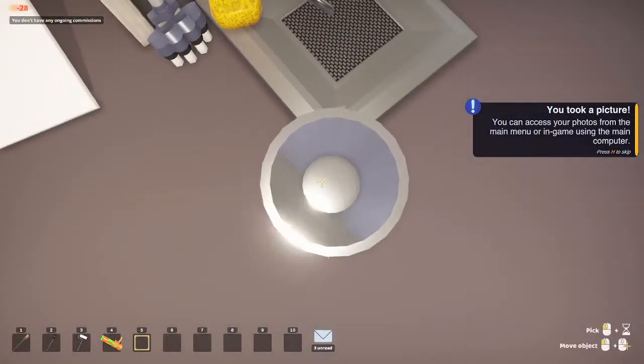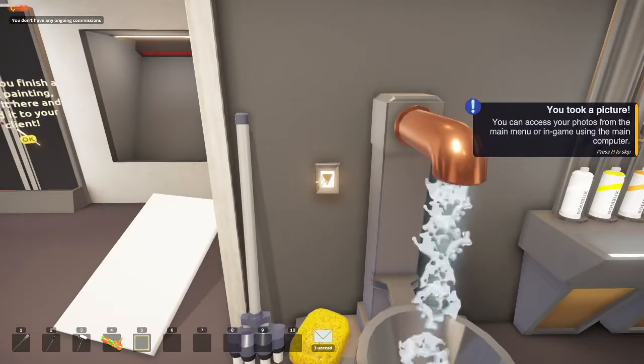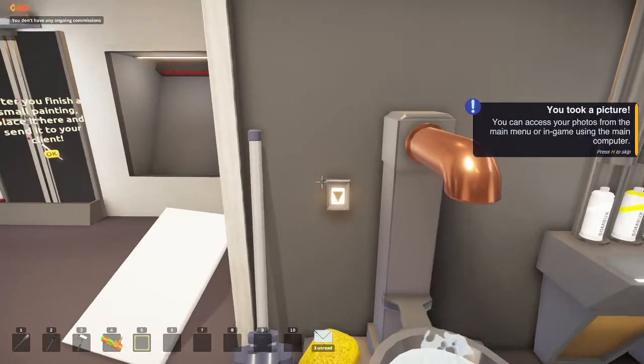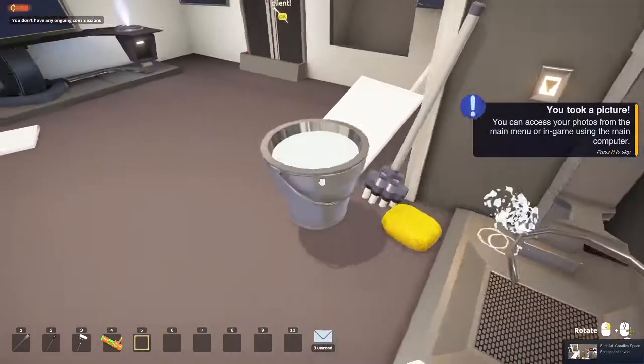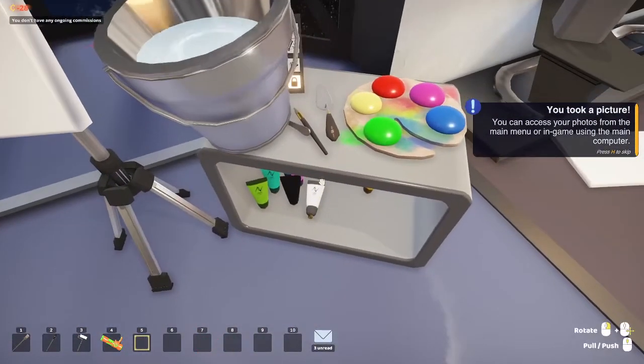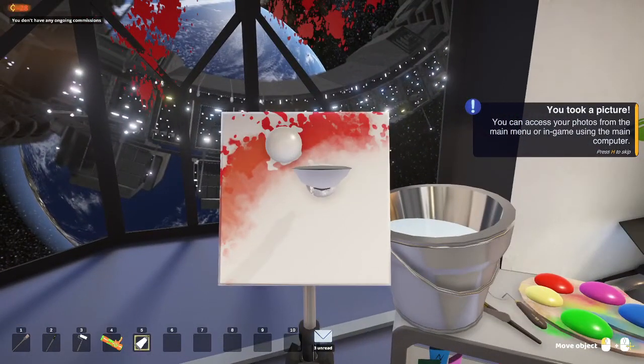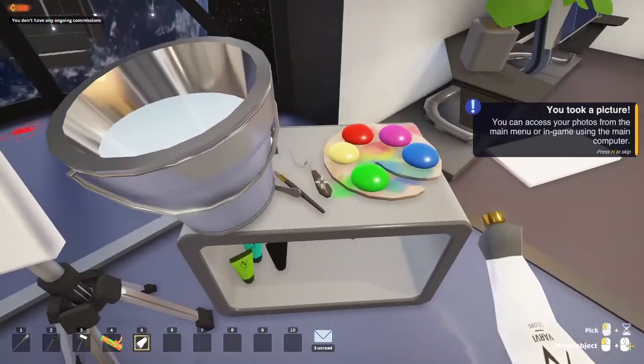Now you're gonna want to put this over there — yeah, fill it up. And then you realize that you're bad at painting, so you take some squirt paint and squirt it all over, because you have no idea what you're doing — remember.